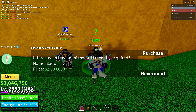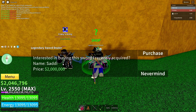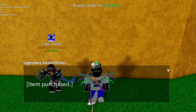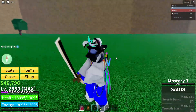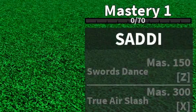This is the second sword out of the three, which are Shisui, Sadie, and Wando. Now we got Sadie — would you like to purchase it? We got Sadie! It kind of looks nice for a sword, but it also looks pretty basic at the same time.